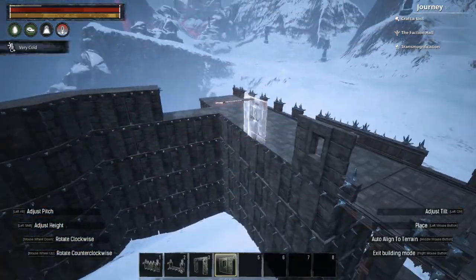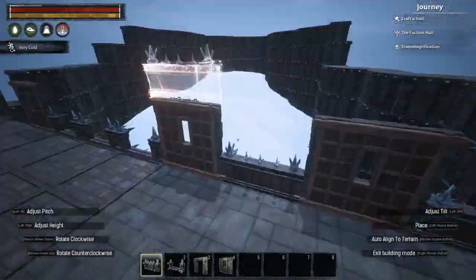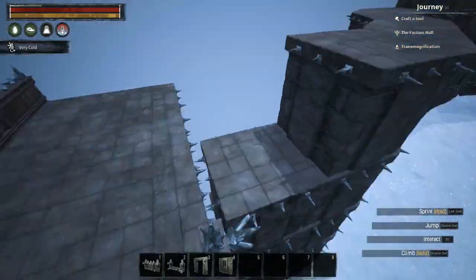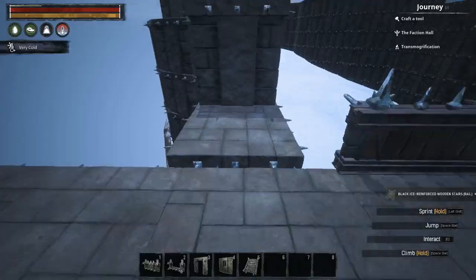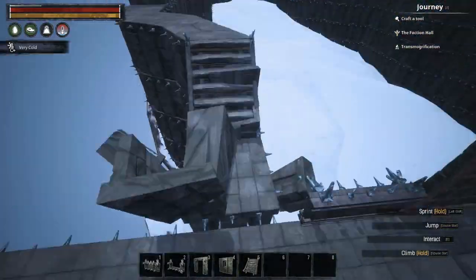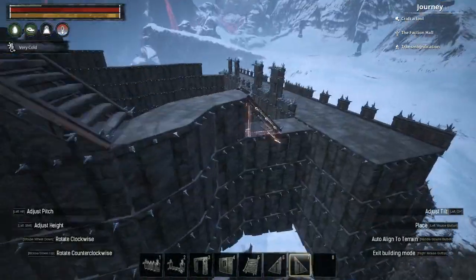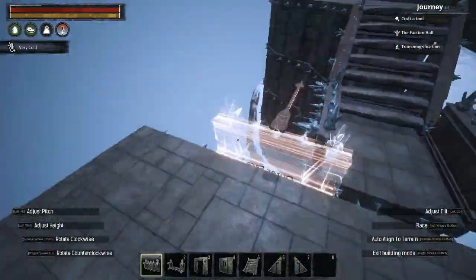I did initially use black ice frames to create murder holes for arches on the interior of the wall, though I would later remove this and just replace it with regular fences, as I didn't really think they worked too well. I then went on to protect the rest of the wall, covering it in fences and adding stairs to follow the elevation of the wall.